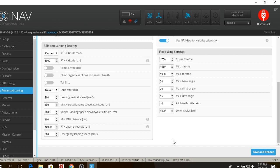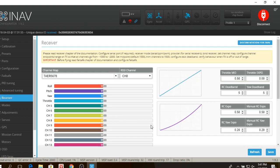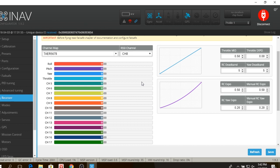Moving on to the Receivers tab: I have everything set up for Crossfire Micro — RSSI coming in, and I'm using about 11 or 12 channels for different modes and switches. I've changed my expos a little bit; I've left the deadbands the same. In iNav you have a manual expo and an RC expo: RC expo is for your leveling modes, and manual expo is for manual mode, which is just gyro with no stabilization. These are still a work in progress — my Recruit flies a little better with these settings, and I'm still finding the right stuff for the Goblin as far as rates versus expo.